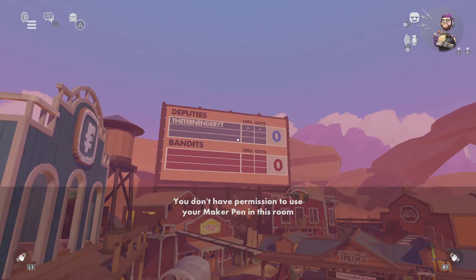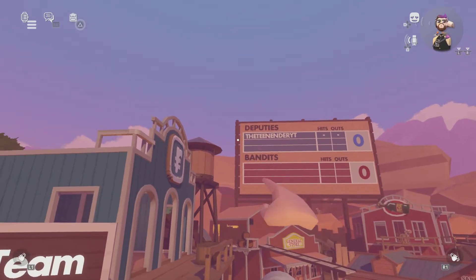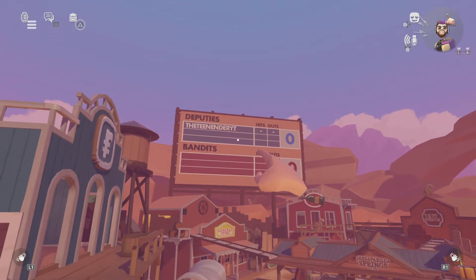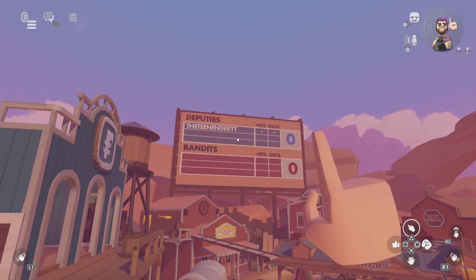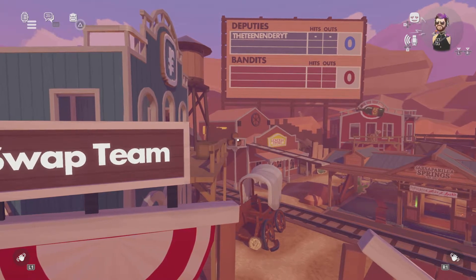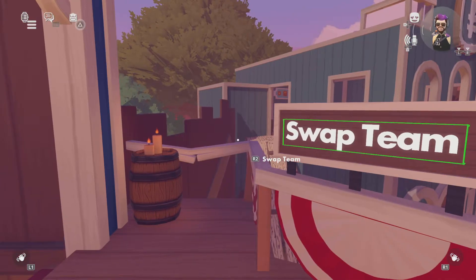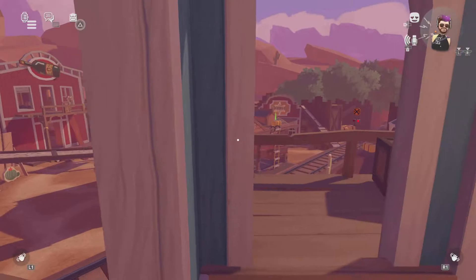Here are the teams that are just here — there are deputies and bandits. Deputies just protect their own town and take out the bandits and put bandits in jail. And bandits are very dangerous people — they're just robbing the bank and taking out the deputies. Then their town is taking over. At least I got my rules right.